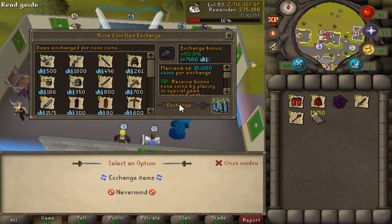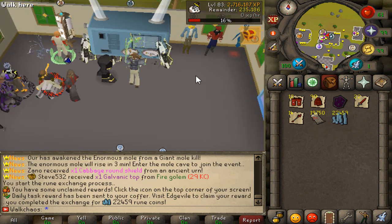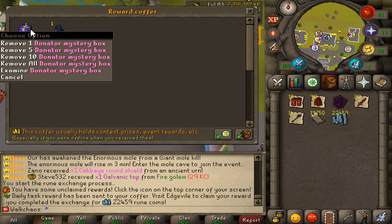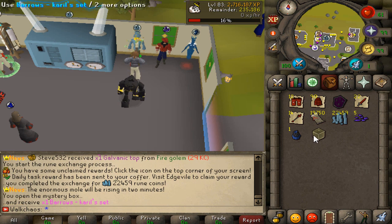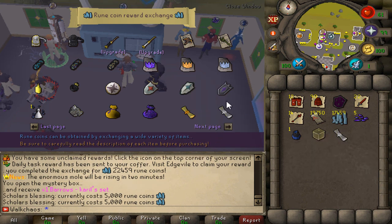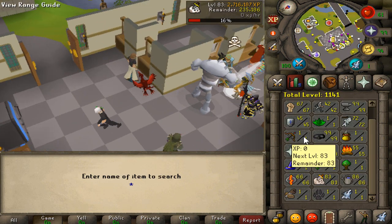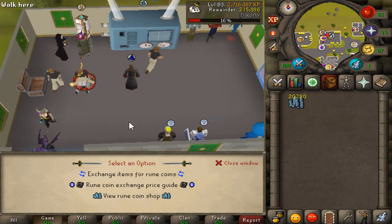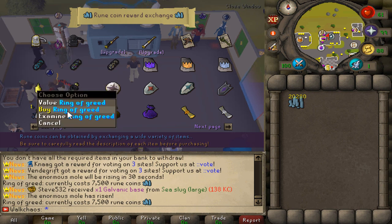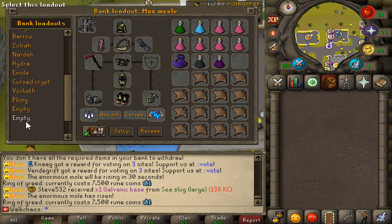A huge load of rune coin value right here because we need to buy a couple of things. 22,000 rune coins coming in — that is very nice. Got a daily completed for a donor mystery box as well — we didn't get anything too crazy from it. So we're gonna be buying the Scholar's Blessing — that's definitely one item we're buying. It has a custom effect that doubles the cap of skiller, combat, and catalyst tokens, giving us more duration on tokens. We should have bought this much earlier. We're also buying the Ring of Greed — this is very OP, you get 7.5K more Rune coins on top of the 20K max. Very awesome. I'm gonna go back to the Cavern of Prosperity now.